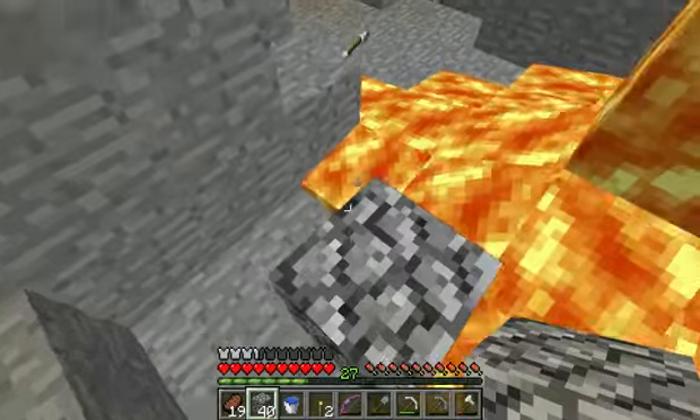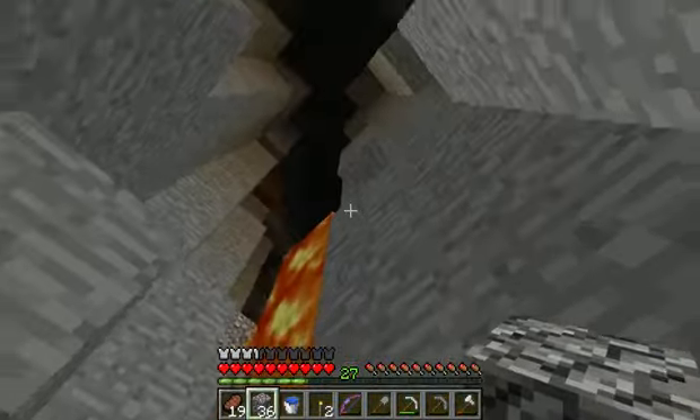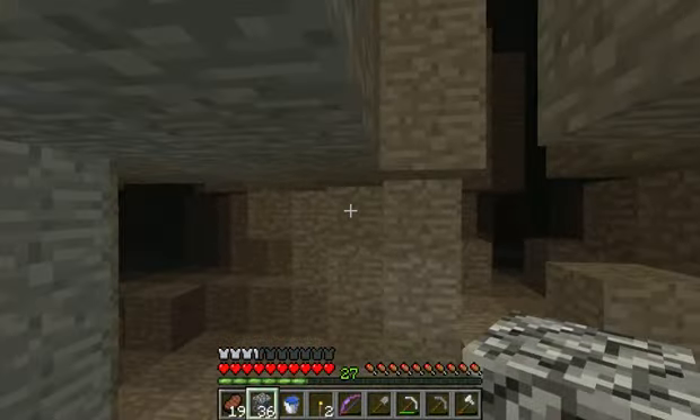Is there anything up there, or is that just a random lava source? Because I'm going to be able to block it off. Oh no, there's a cave! Oh, there's a ravine! Cool.